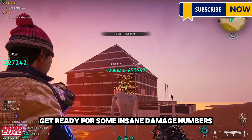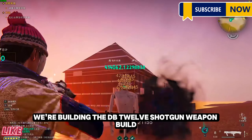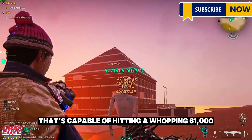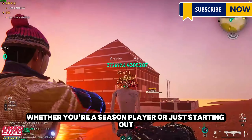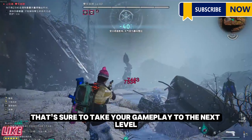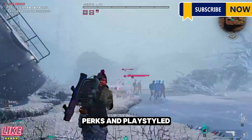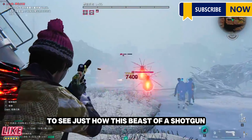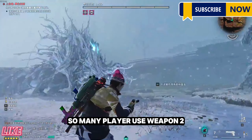Get ready for some insane damage numbers. In this video, we're building the DB-12 shotgun weapon build that's capable of hitting a whopping 61,000 critical hit in just one shot. Whether you're a seasoned player or just starting out, you won't want to miss this game-changing build. Watch as we break down the weapon's stats, perks, and playstyle to see just how this beast of a shotgun can annihilate anything in its path.